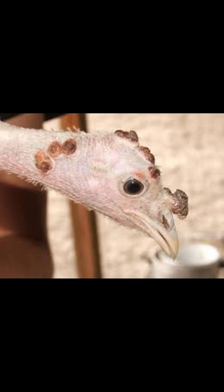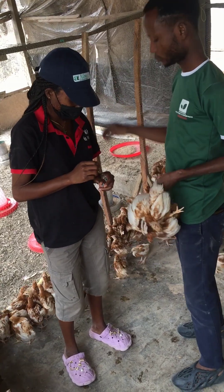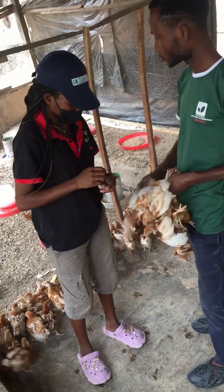What are the signs you can look out for with fowl pox disease? As seen in the video, you can see a blackish sign on their comb — their comb will become very dark. Their eyes will be swelling. When they come down with the disease, they won't be able to eat; it will affect their feeding.